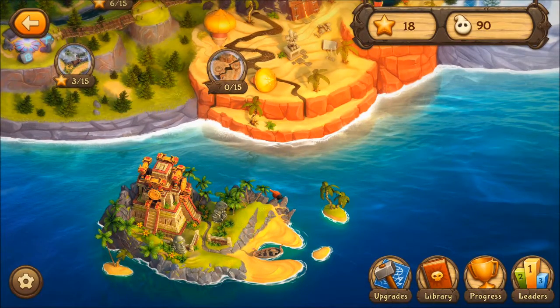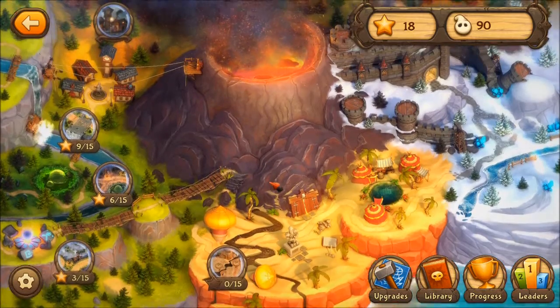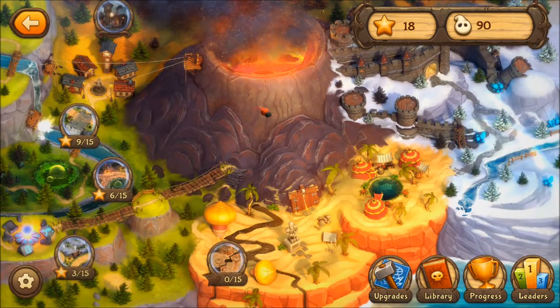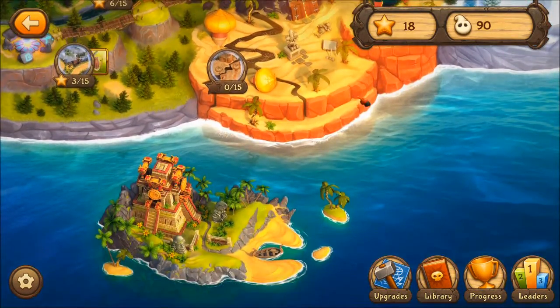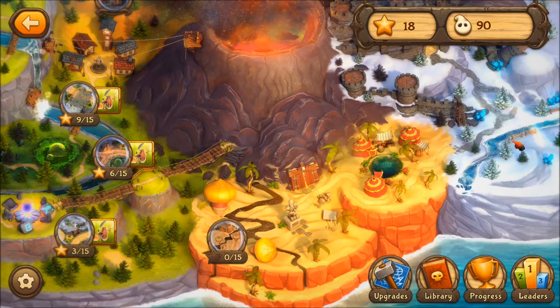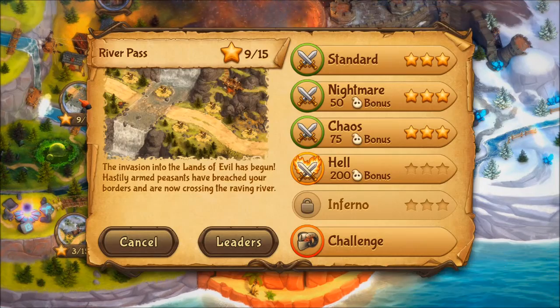It's a tower defence game that I'm rather enjoying. I'm not massively far in it, but I feel like I'm in it enough to get a sense of where this game is going. This is your main world screen. It tells you how far you've got on each of the lands. Each waypoint has several different missions. You unlock them through Standard mode, then go back with Nightmare, Chaos, Hell, Inferno and Challenge - each sending bigger and heavier waves.